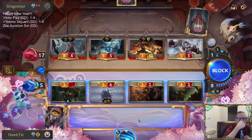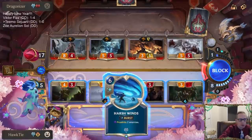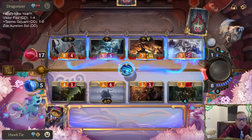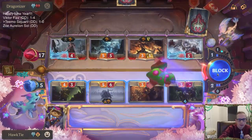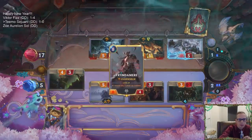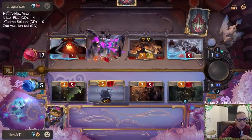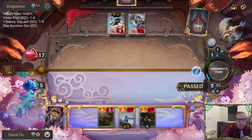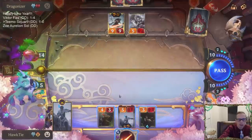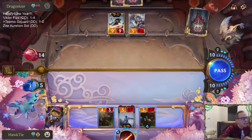Do I want to kill Tryndamere? I guess I kind of have to. The problem with the culling strike on my Teemo immediately was that Teemo didn't get to do any damage. I haven't done very much nexus damage as far as leveling up Sejuani and I need to do that. That's three rounds now - next turn will be four. We have another Harsh Winds in the deck - we have one more, so we have two Harsh Winds for a reason.